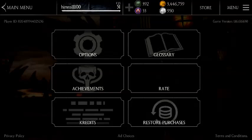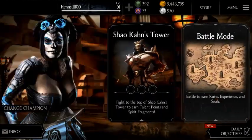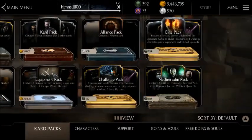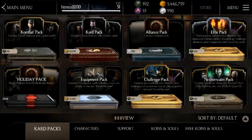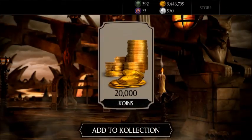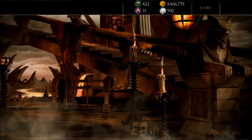Watch this step very carefully. Click on Main Menu, then once on the main page go to the Store page. Once you're on the Store page it will hang — then go back to the main menu page, wait, and boom — there you go!